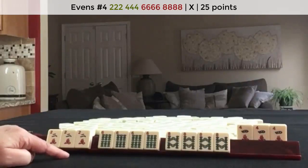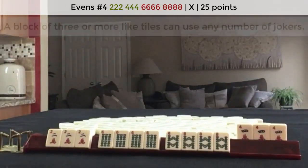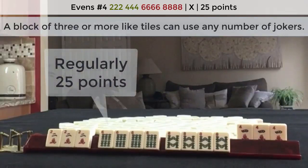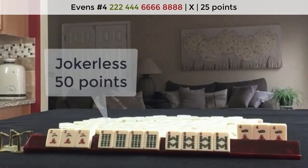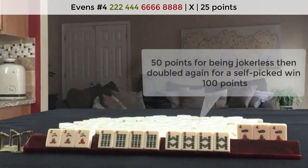There's a link in the video description below if you want to see the game in play. If you win a hand that can be played with jokers and it has no jokers when you declare mahjong, that is considered a jokerless hand and it is double the value. Since I picked the winning tile myself, I was able to double the value of the hand again for the self-picked bonus.